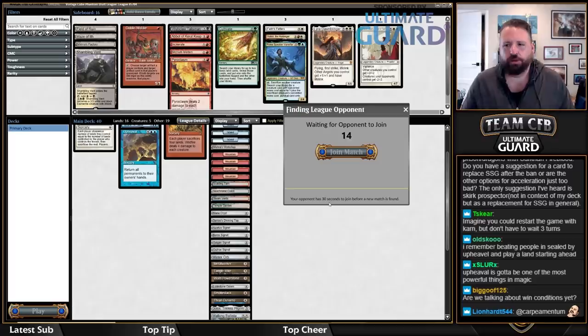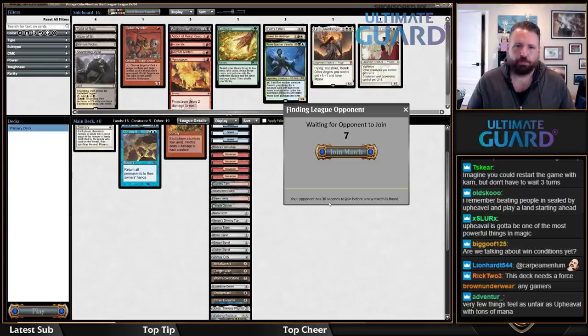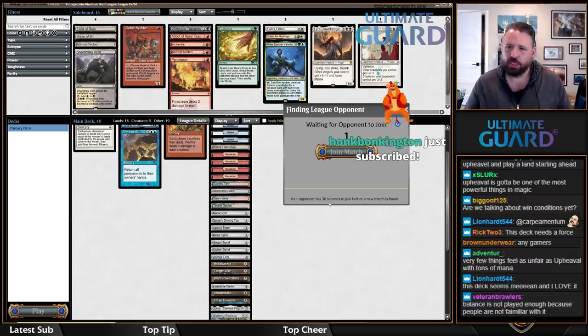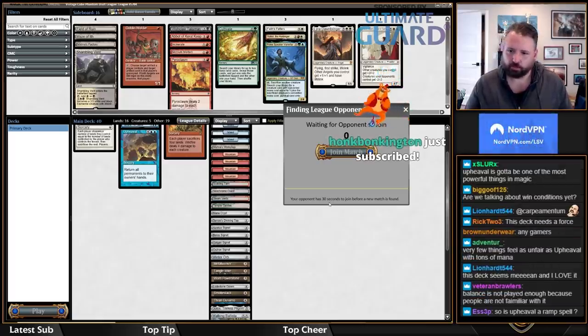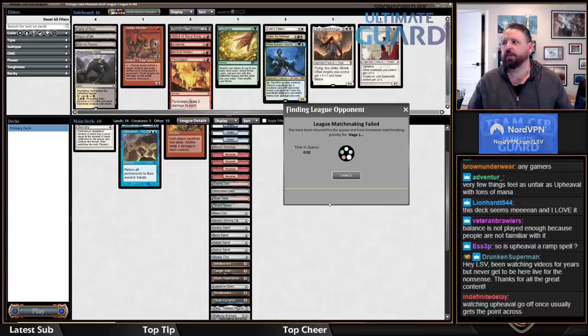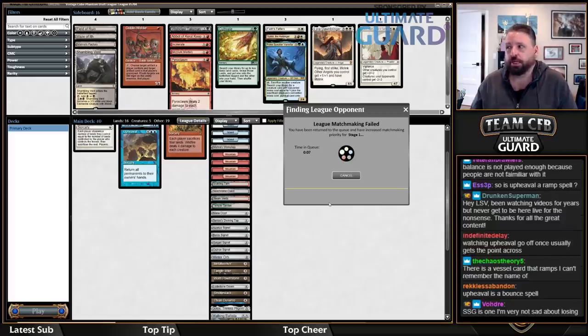The mono-red Prison deck now that Simian Spirit Guide is banned — I think you might want to go back to the drawing board. That deck leaned pretty hard on Simian Spirit Guide. Balance is also underplayed a little in Cube because it's kind of hard to use Balance correctly. In this deck it's ridiculous, but in your average Cube deck with white cards, I don't think Balance is actually that good.